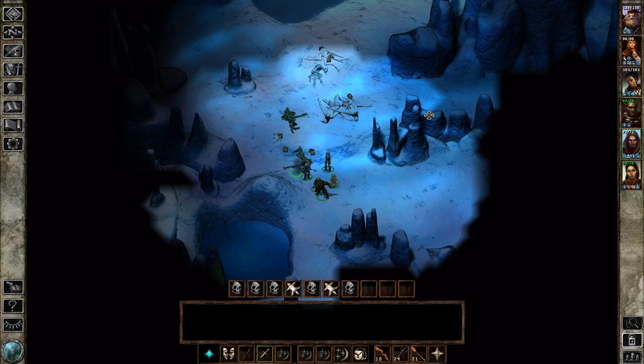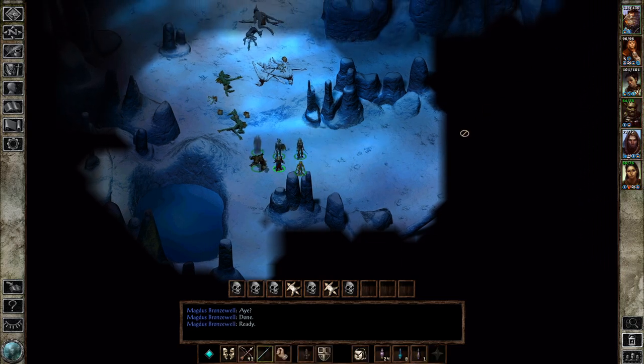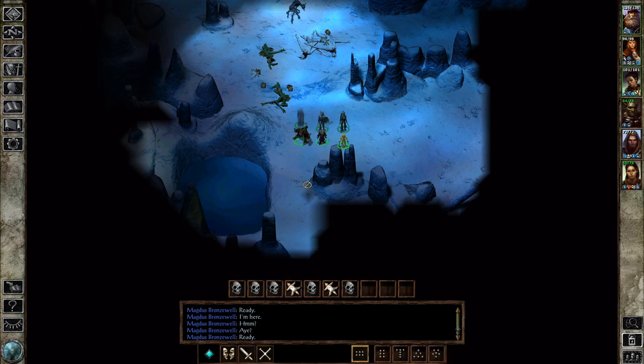Hey folks, it's Geekosgear here, and welcome back to Let's Replay Icewind Dale The Enhanced Edition. Last we left off, our party is trying to make their way to the Dragon's Lair so that we can slay them and prevent them from killing everyone in pretend towns. We're currently inside this cave that was being guarded by ice sentries - they weren't ice, they were hit very hard, and we had to reload because they killed our druid. But we got past them, and now we're here.